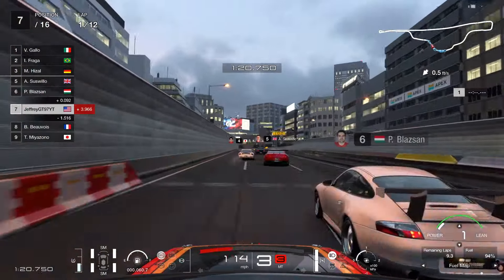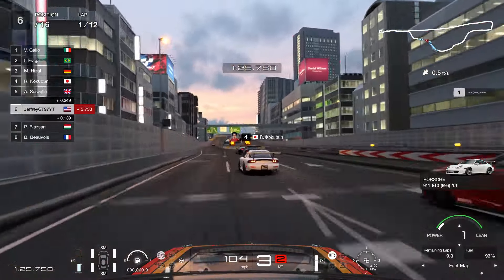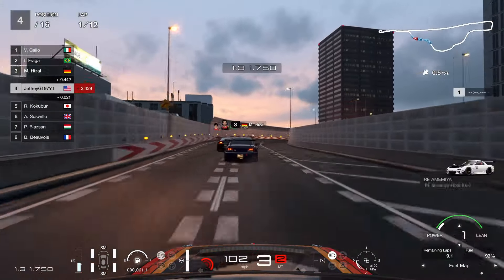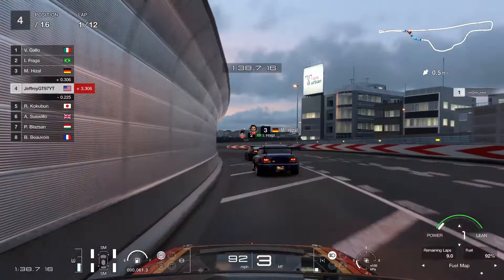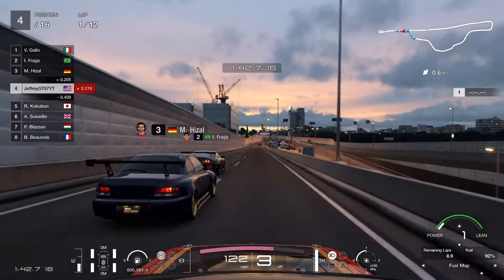We're making our way up the field — a little bit of contact with the Porsche, but we make the move to sixth place. Then we see a little train in front of us. We easily pick up the GTR and then make a move on the RX-7, moving us to P4. This is just like the anime series — literally passing everybody once we get the chance.